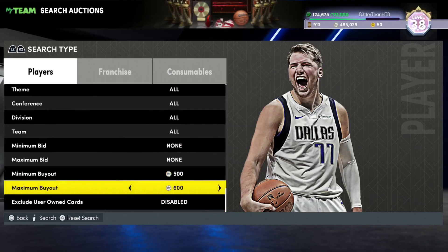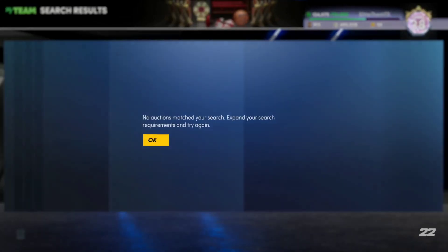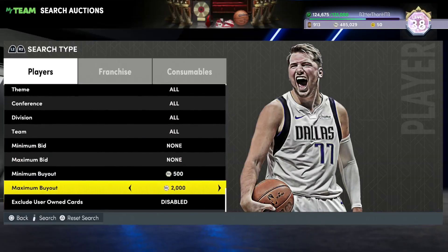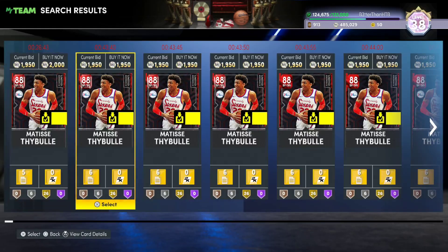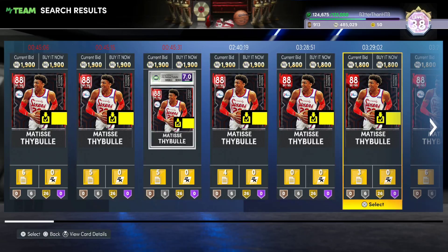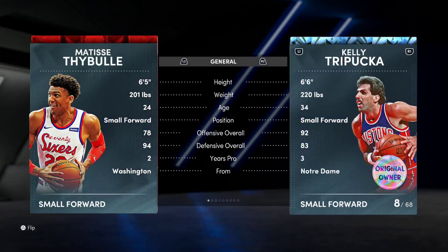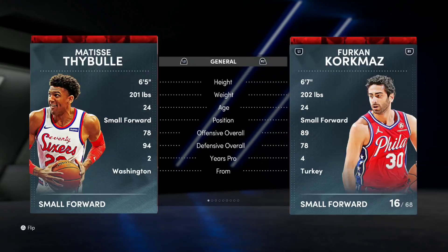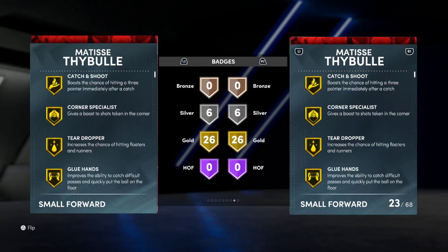Thybulle came out in the same batch of cards as City Bae, and this could be the best Ruby card for the rest of the year. He's now more expensive — I could have bought a bunch of him at like 1000 MT, but he's sitting at like 2000 MT. So I don't think he's quite as good as City Bae, but he's not far off. He's around 1700–1800 MT.